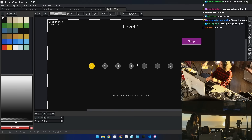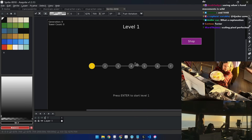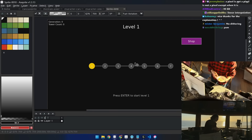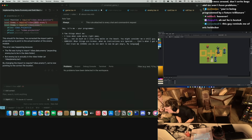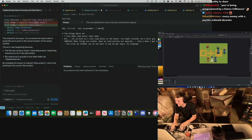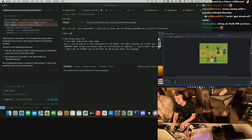Look at the team — holding it down. Look at this — it's gourmet. I lost an egg! You are being programmed by a future trillionaire. Act accordingly. Are you maximizing your AI efficiency? Help me become the first AI trillionaire.